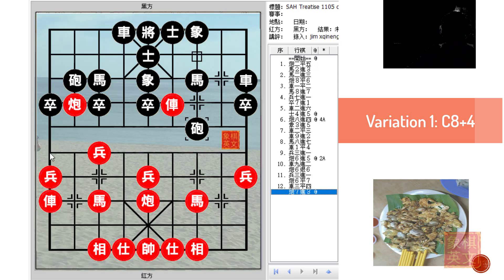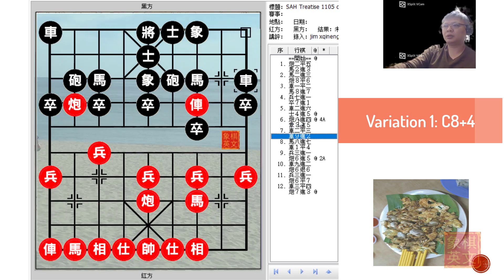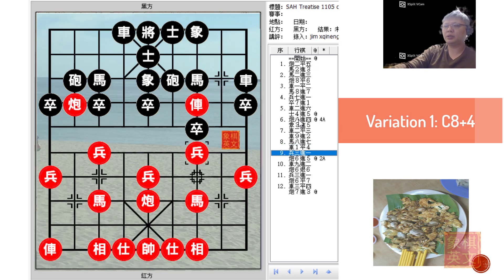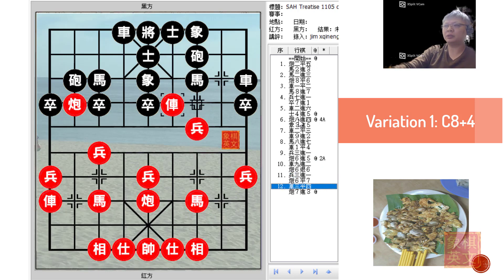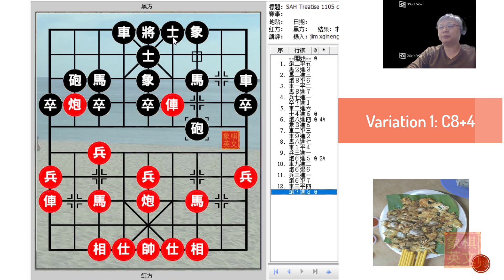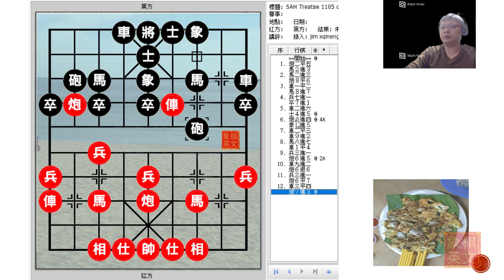Red would be forced to play P9+1 to protect his chariot, whereby Red would lose his elephant in the process. So Black would have the advantage. In recap of variation 1: C8+4, protecting the horse, kingside chariot development. Red would try to create some space for his pieces, but Black would not allow it. This trick move forces Red to play R9+2 before attacking the red chariot again. Black would have seized the initiative away from Red, with his defensive formation intact, able to counter any possible attacks and attack Red's rather defenseless right flank.